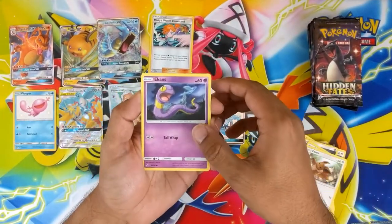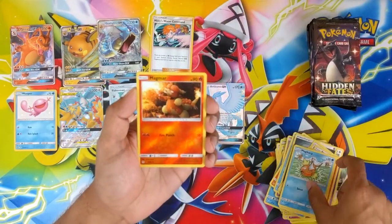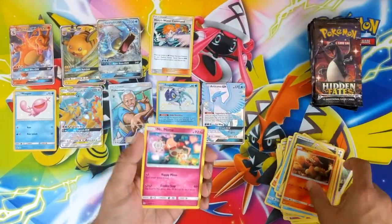Got an Eevee, Ekans, Charmander, Psyduck, Magic Cup, Reverse Magma, and Mr. Ma.